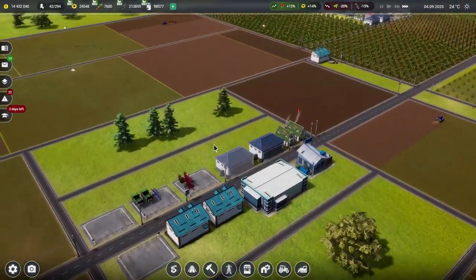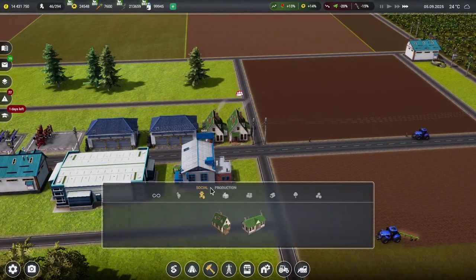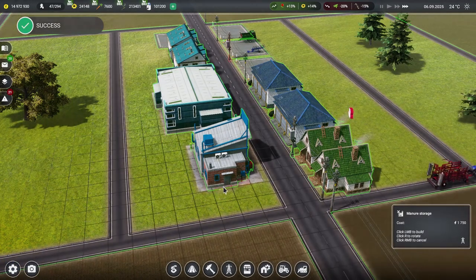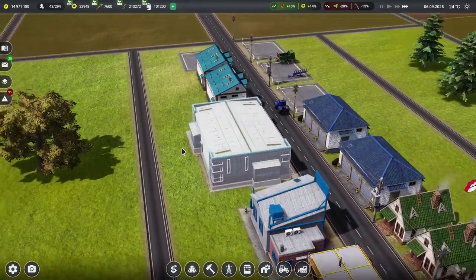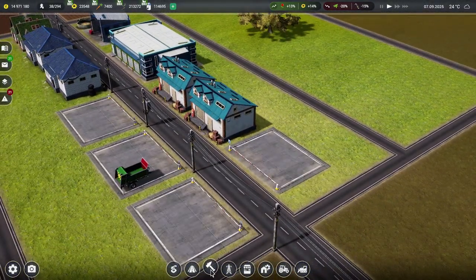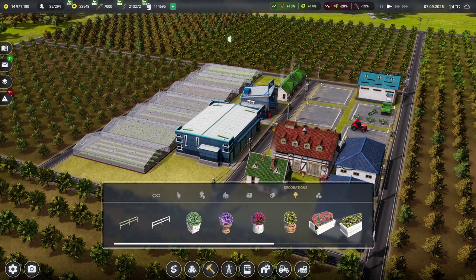How are the fields looking? It's looking busy over here. We should be okay. Do you know what we could do to save a bit of a trip — we could put a manure storage over here, opposite the worker houses, because that's what we like to do. And the training's finished — we can now have many people. We'll put that there. I don't think we have any decorative items whatsoever — this is unacceptable.